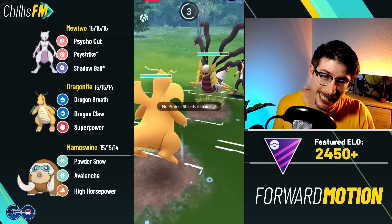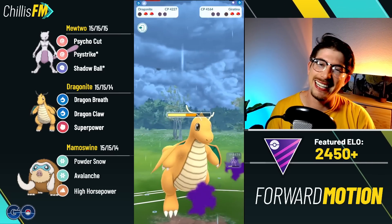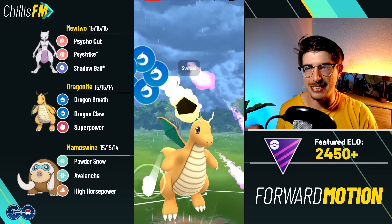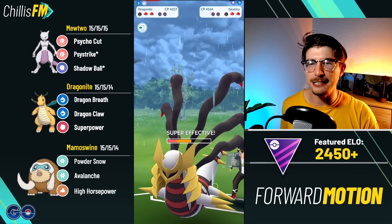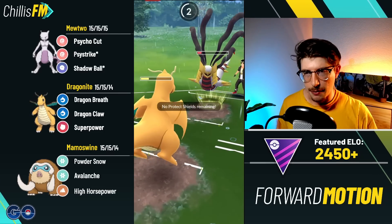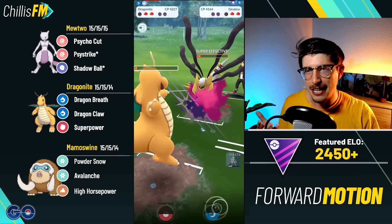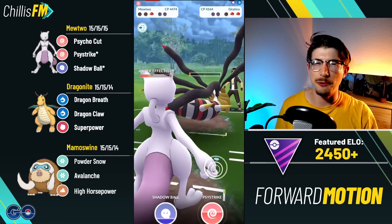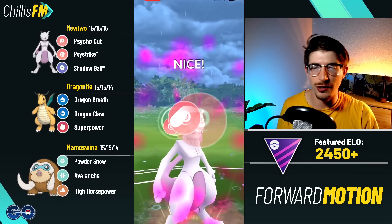I didn't know that; I figured it out as I played more. Coming in now with Dragonite — eating the Shadow Ball, no big deal. Getting off the Dragon Claw before they throw their next charge move, putting them deep into the red. They are throwing more energy, so this is going to be an ominous win. We survive, I get a few more Dragon Breaths, and Mewtwo comes in to cycle Cut down, leaving with nearly back-to-back Psystrikes.